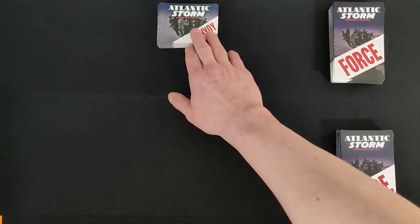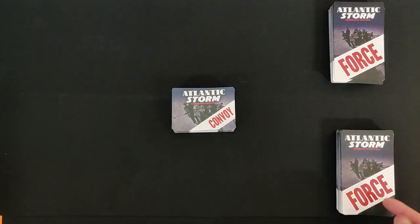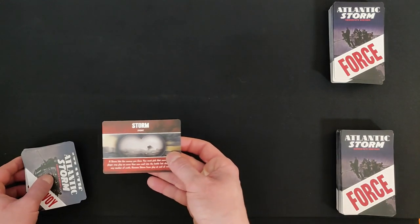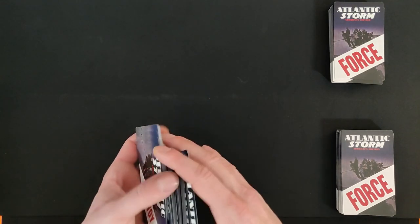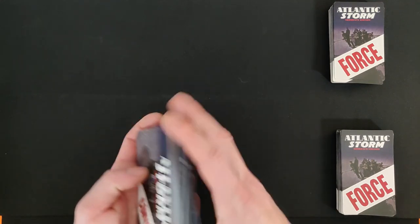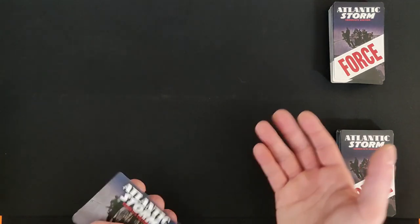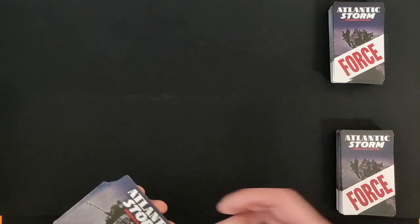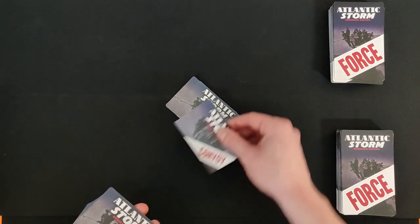Let's start by talking about the two types of decks: the convoy deck and the force deck. The convoy deck is really simple — there is only one card you need to remove, which is the storm card, the red card. You remove that and never use it. Then you shuffle your convoy cards. This game is between the convoy protectors and the German Kriegsmarine. You get to choose one side: if you are the Germans, you want to sink the convoys; if you are the Allies, you want to protect them. We start by taking out 17 convoys.